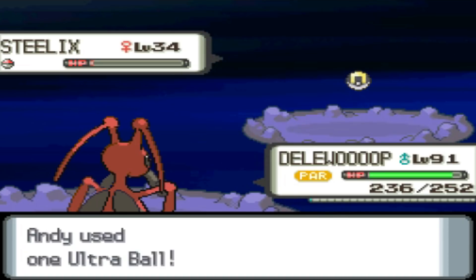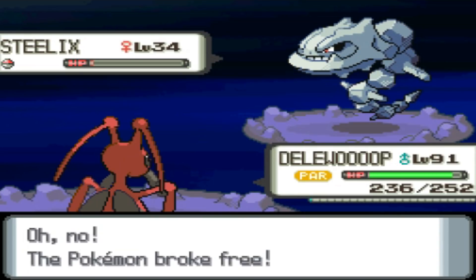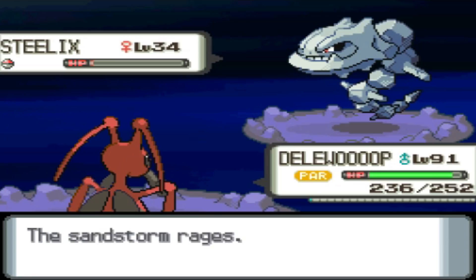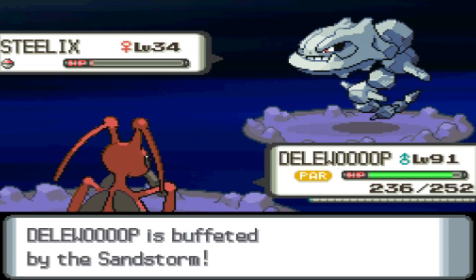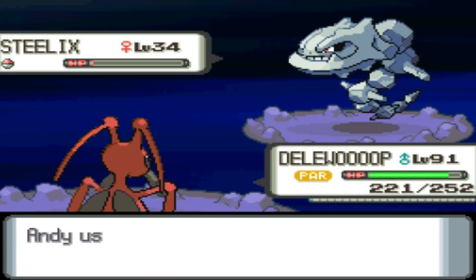Steelix is a decent Pokemon if you want it on your team and you don't have the ability to trade an Onix at this time for whatever reason. You can find one here at level 34 — a perfect level to level up as your own. It's kind of slow and a difficult Pokemon to really use on a team, but a lot of people have used it to great potential.